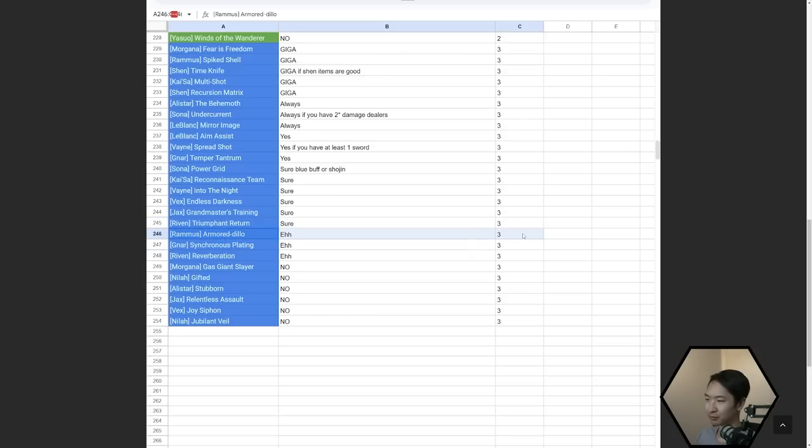This Gnar augment is a huge bait at all stages of the game. Reverberation — Anima is kind of bad right now, so only take this if you have an incredible Anima start. These other ones at the bottom, just don't take them. Jubilant Veil's effect is very good — if you get it for a comp that needs it on stage four, it's the best thing ever — but it's just not a good early game augment, so I personally wouldn't take it.